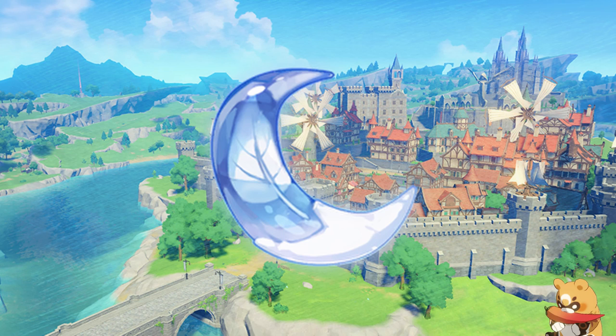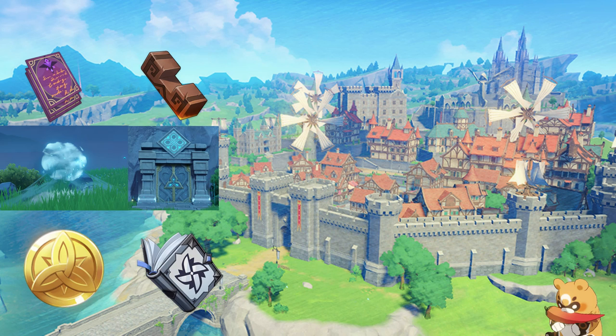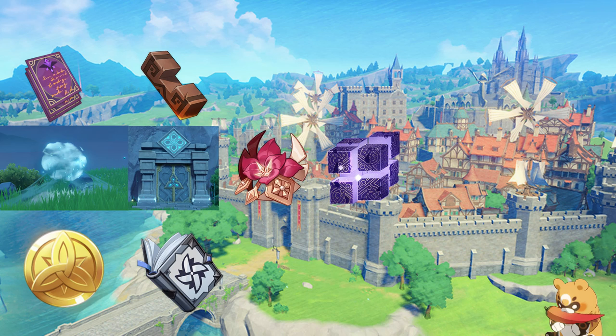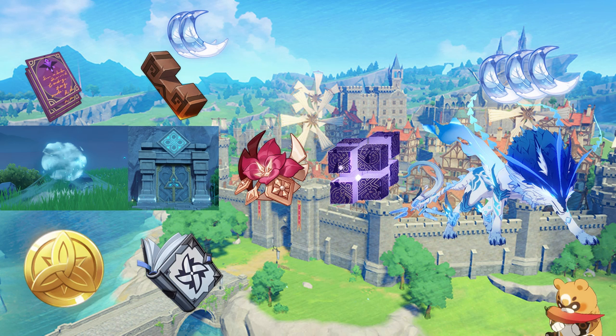Resin is a resource that constantly fills up to a maximum of 160, so try to use it whenever possible. You can spend it on ley line blossoms, domains for weapon and talent level-up materials, artifacts (though you shouldn't farm artifact domains until AR45), normal bosses, and weekly bosses. Domains and ley lines cost 20 resin, weekly bosses cost 30, and regular bosses cost 40.